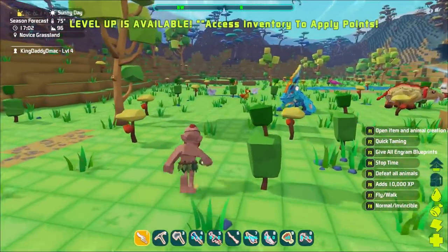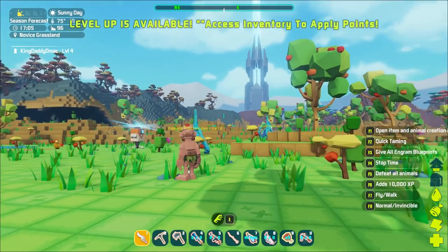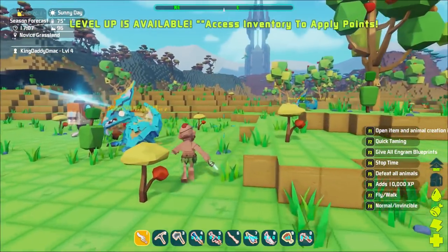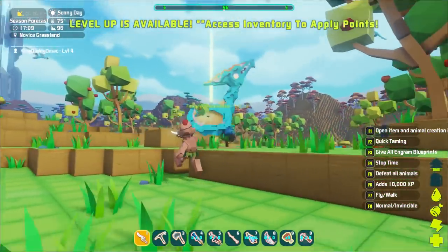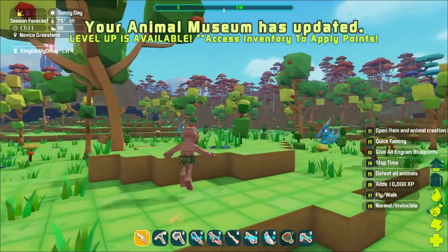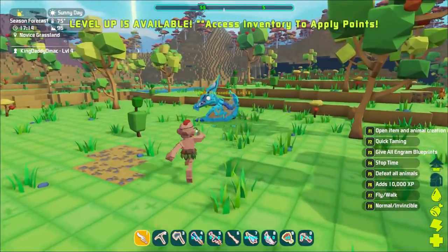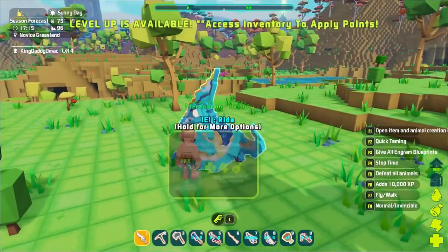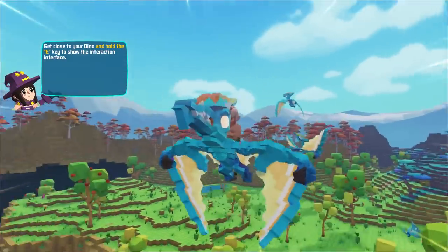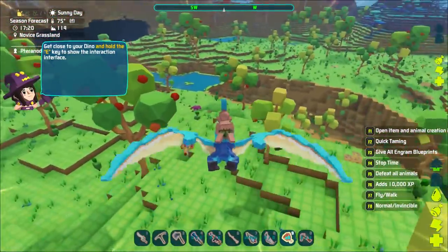We've got quick taming, so that might mean I can just look at anything and press F2. Let's find out. Come here — it's only a level two. Getting used to where F2 is. That's a level 12, that's a little better. Level 18 — quick taming, press F — and then I can just ride them!